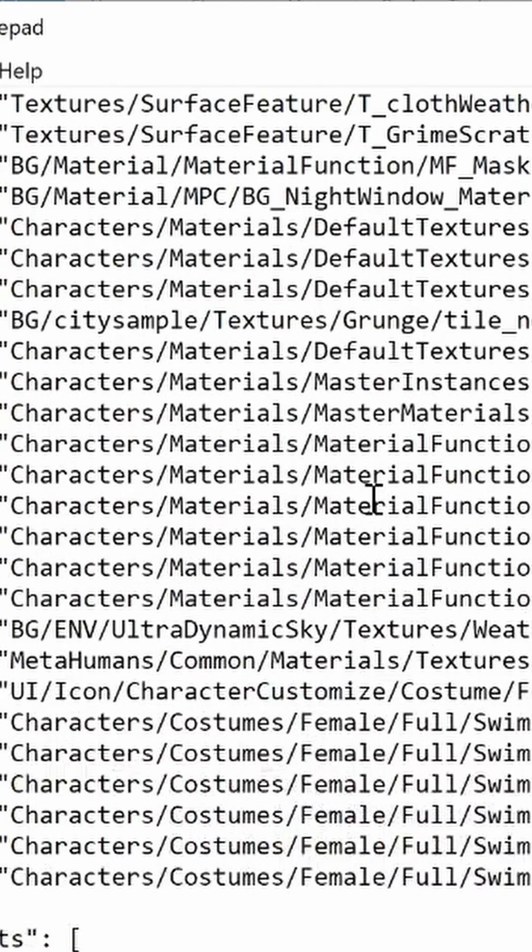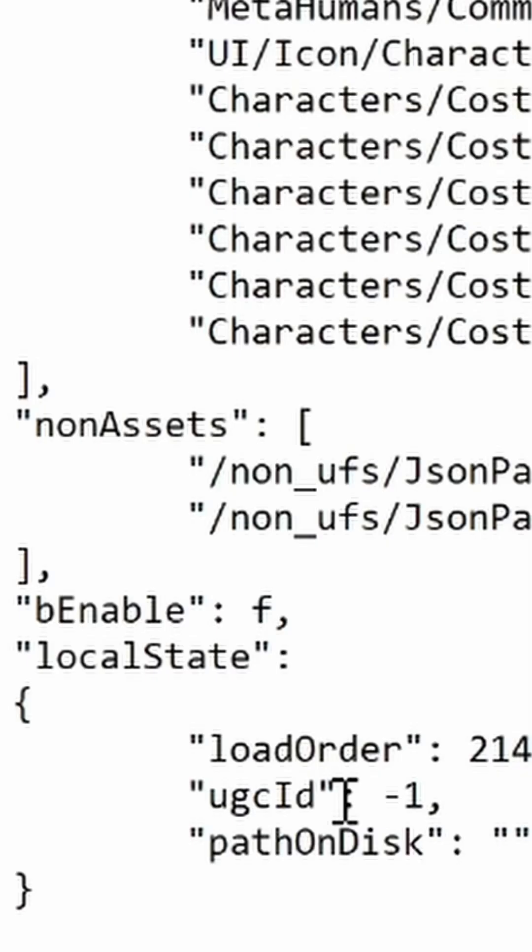Once you have the mod manifest file open, scroll to the bottom and you will see a line that says be_enable. Because your mods are not showing, it's going to be set to false. What you need to do is set this to true.